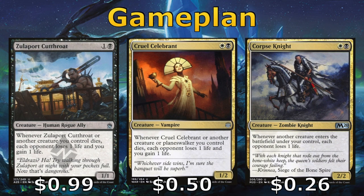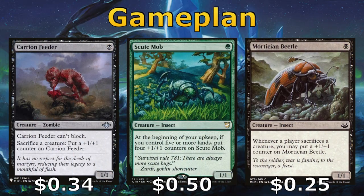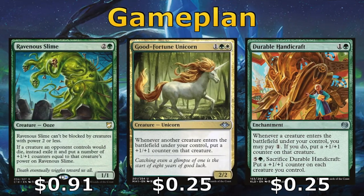Zulaport Cutthroat, Cruel Celebrant, and Corpse Knight all help us to weaponize all these creatures that are entering and dying, because they help us drain our opponents' life and gain some life as well. Into our more +1/+1 counters theme, we have Carrion Feeder, Scoop Mob, and Mortician Beetle, all of which are just going to grow and get bigger as the game goes on. We can also remove the counters off of them to help us reanimate more things. Ravenous Slime similarly gets bigger and bigger, and forces opponents into bad blocks.